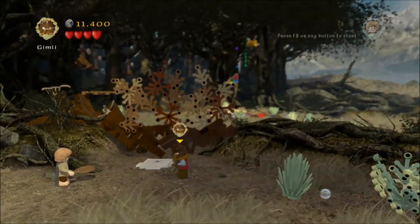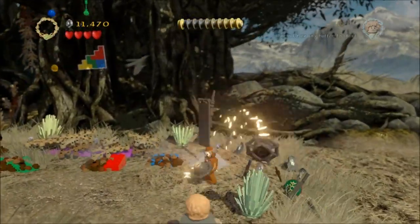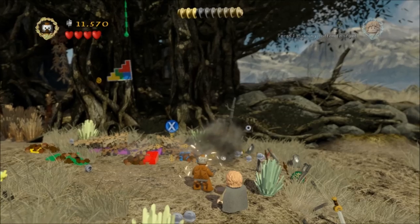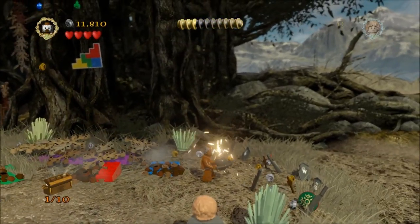You'll pass through here, and this will take us to the next section where there's a couple of minikits. The first one — if you use your Explody Orc or Mithril fireworks on that, there's minikit number one.